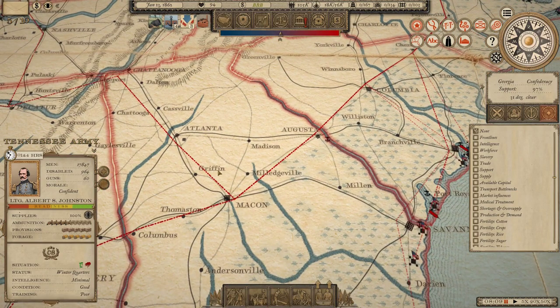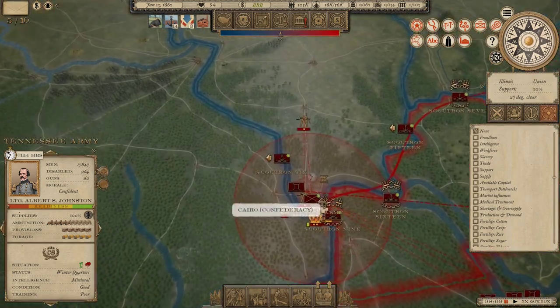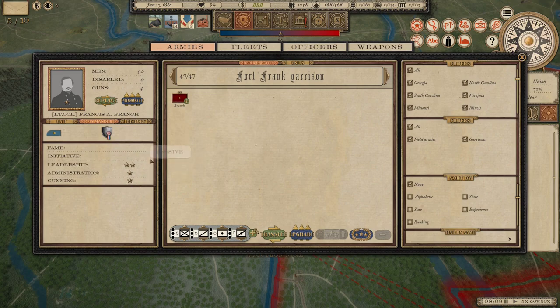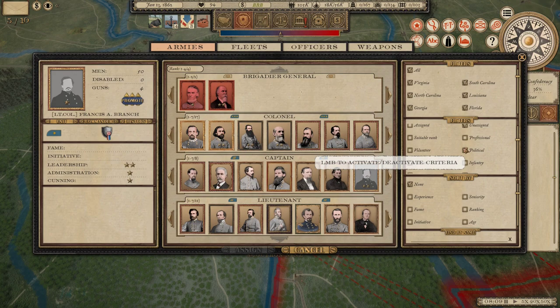This is a fairly important fort that's likely to be besieged at some point, maybe multiple times. Unlike the Indian Territory, I do want some forces in here and probably a decent commander. Lieutenant Colonel Francis Branch with no traits isn't going to cut it. I'm also going to put a political officer here. Let's go with Kent and Harper in command of this fort.